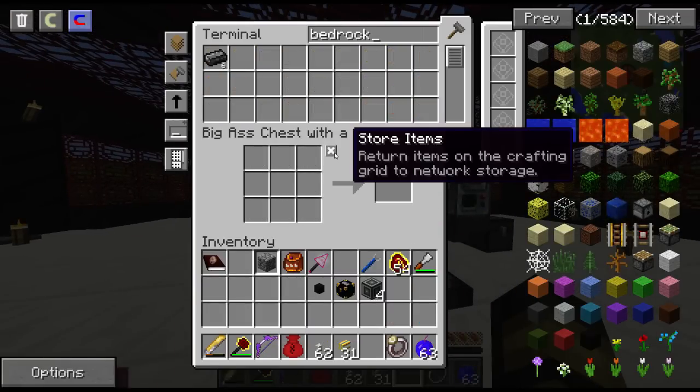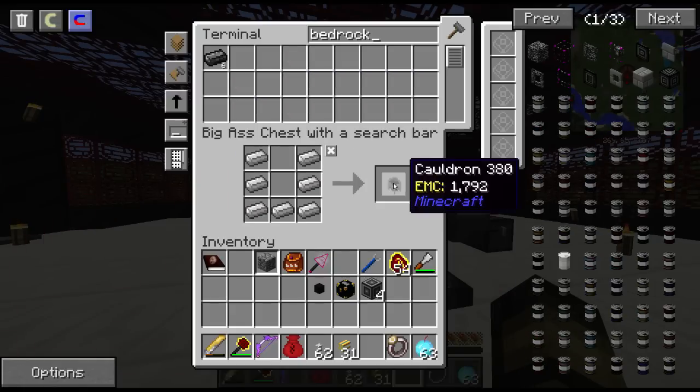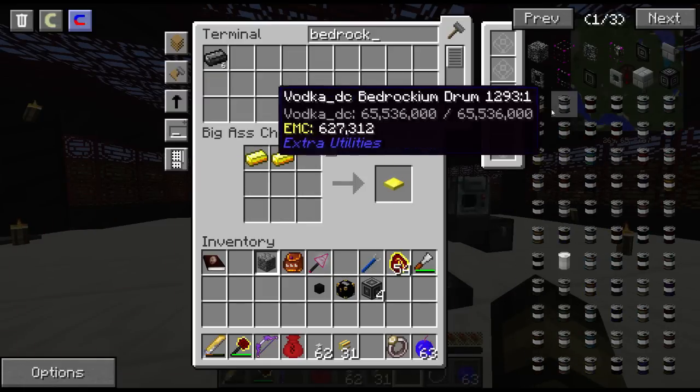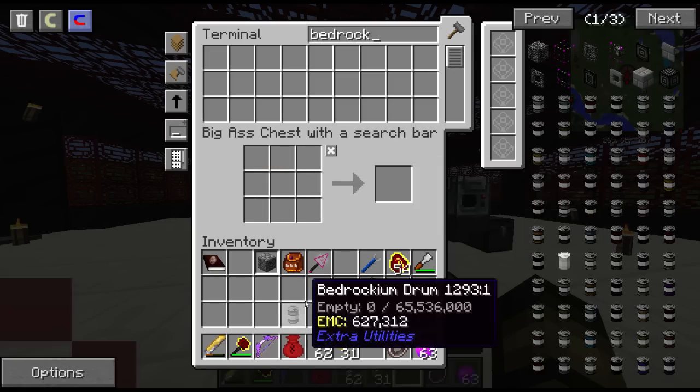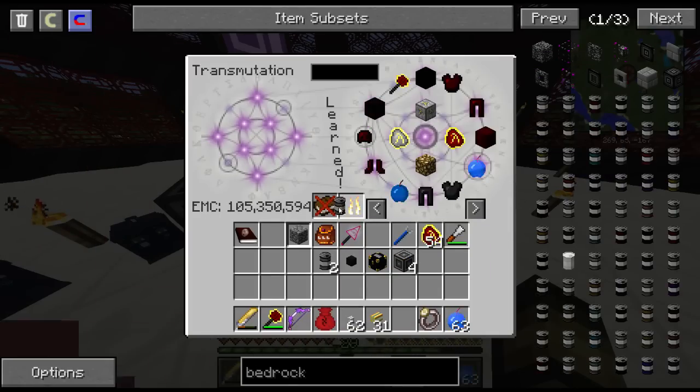So let's search up bedrockium now. I'm going to make the drum and I'll teach that to the table. Let me make a cauldron, gold plates, and a bedrockium drum. And then I'll teach that to the table and I'll grab two. Okay, I think we're good.